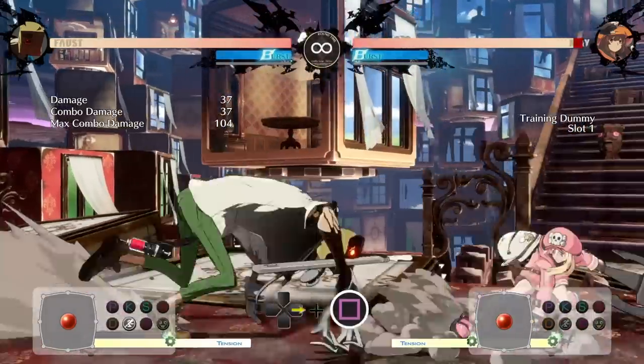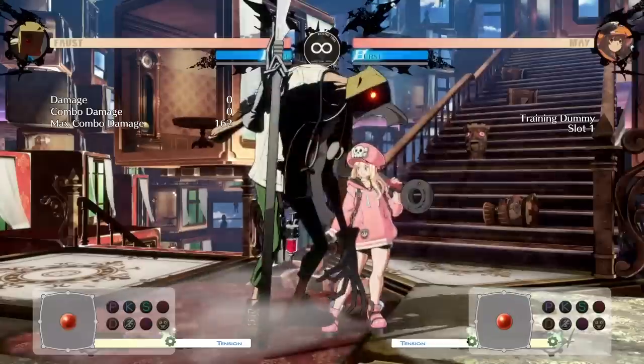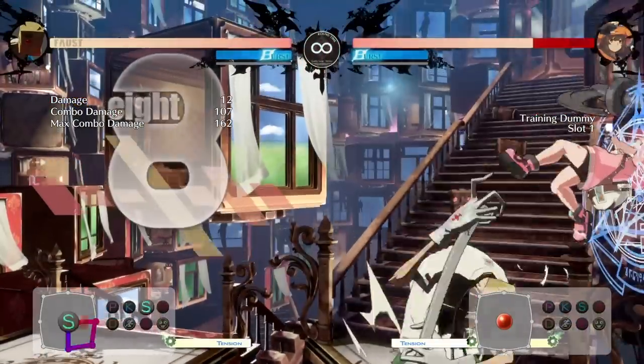Forward standing punch is a dominant anti-air button, allowing you to catch all kinds of pesky jumpers. Hitting someone with this button will grant Faust a safe item toss and a damaging combo off a counter hit.